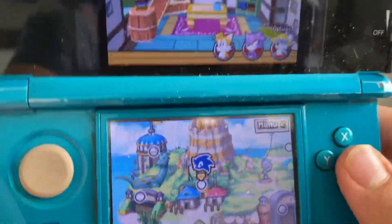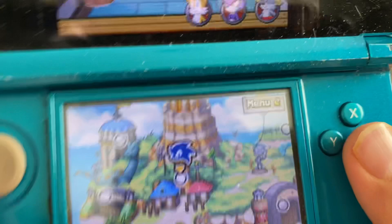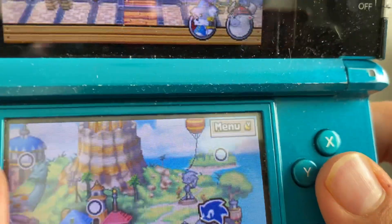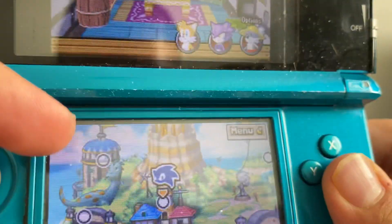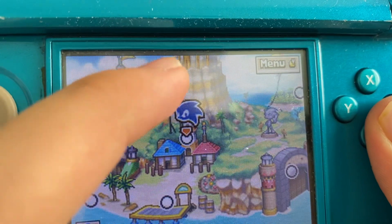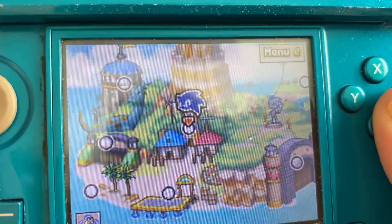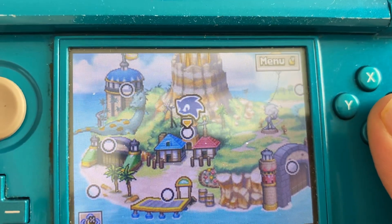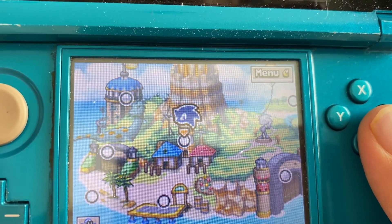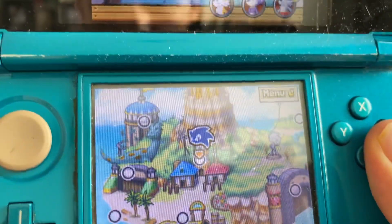We already did one stage. Also, you can even upgrade your own hub world. For example, I got a Sonic statue, a big balloon, a dinosaur, and a flag. I actually had a lot more on my last copy — there was a big Sonic head where you could ask somebody to carve Sonic's head. I'm gonna have to get that back, but I'm getting majority of my stuff back.